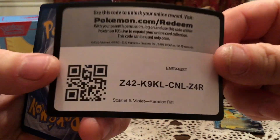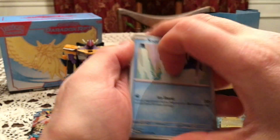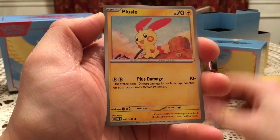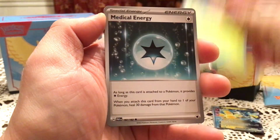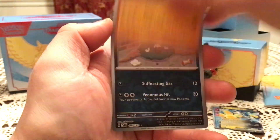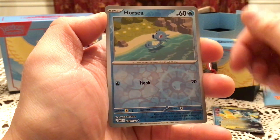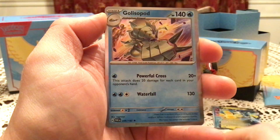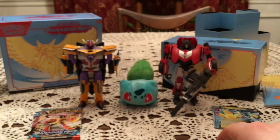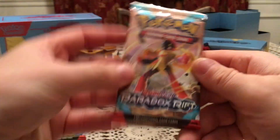Let's hope there's some more stuff in the box and keep going. We have a Snorunt, Knacklestack, Pelussel, Dottler, Medical Energy, Steenee, Glyscor. We have a Trubbish and a Horsea for the reverses and a Gliscor for the holo. Three packs left, so two-thirds done.